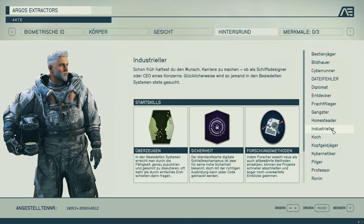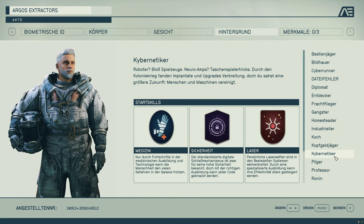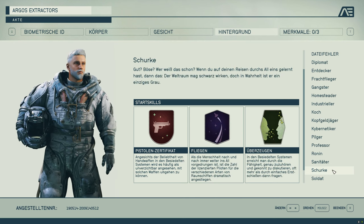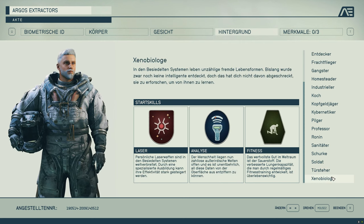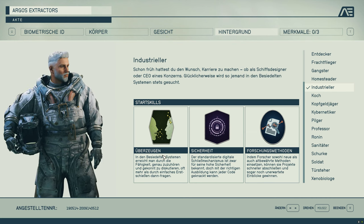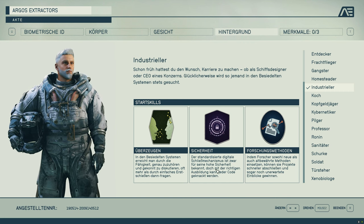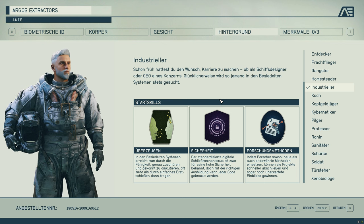Tip number three: background selection. After completing your character's appearance, you need to choose your background. This doesn't affect the story significantly, but it directly determines three starting abilities, so choose wisely, especially if you have special role-playing ideas. Our tip is to choose useful skills at the beginning — for example, as an industrialist, you directly get persuasion, security, and research methods, which bring good bonuses early on. Skills you can only use later are of little use at the beginning, and don't worry — you'll unlock all the areas you want through the level system anyway.